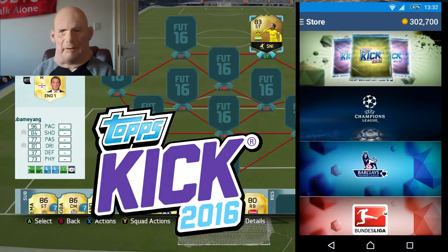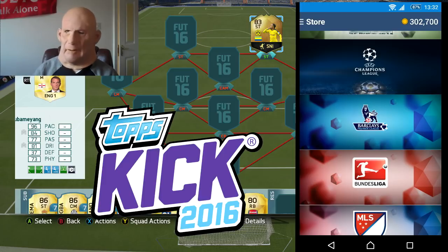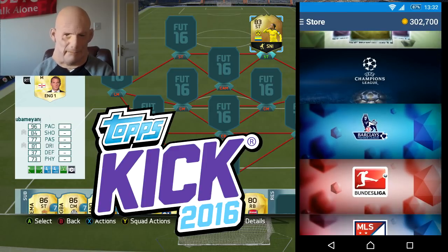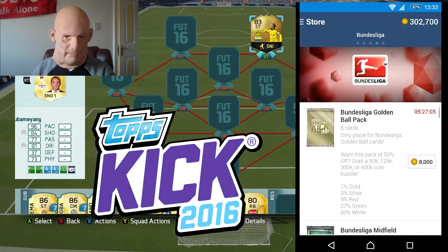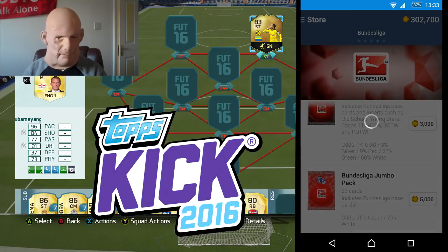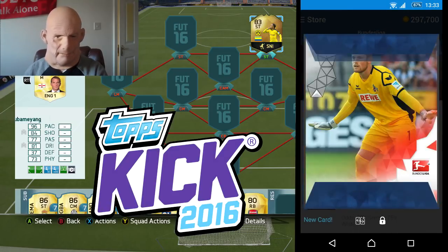So how's it going to work? Well as you can see on your screens I am on the Topps Kick app. We are going to open up the Bundesliga pack and whatever players we get in the pack we have to add to our FIFA 16 team. Hopefully we can get some decent players. If you want to download the app there's a link in the description. We are going to open up the biggest one — the Bundesliga Jumbo Pack. We need to hope we get some players I recognise.